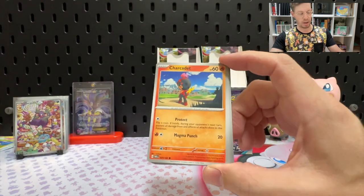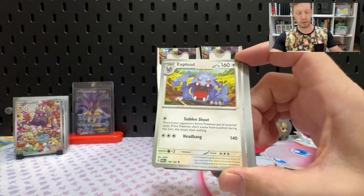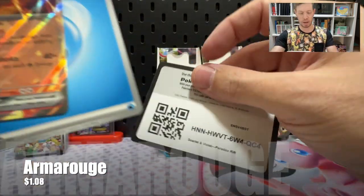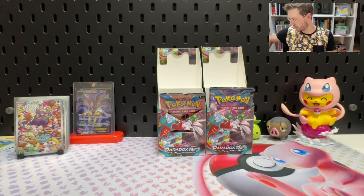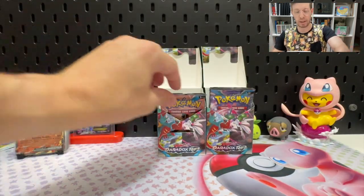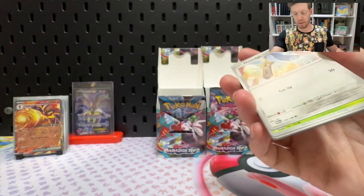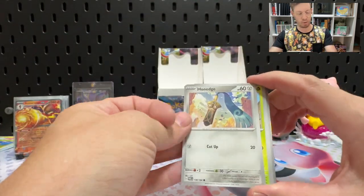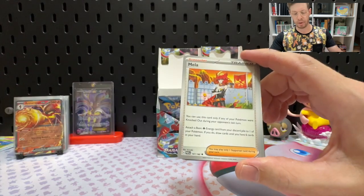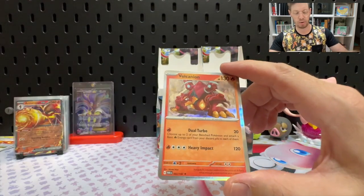Help me out — hit the subscribe button, hit the like button, send me some good luck. Bundle five: Reverse Loudred, Reverse Pumpkaboo, and another Armarouge EX — there's another double, and it's probably a little bit unwelcomed because it won't have much value. We're still looking for one more out of this box. Dwebble, Horsea, Joltik, Exploud, Mela, Minior, Reverse Durant, Reverse Oricorio, and a Volcanion. We've got three more packs — still a chance of getting just one more card.